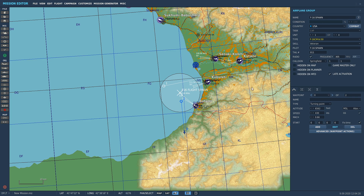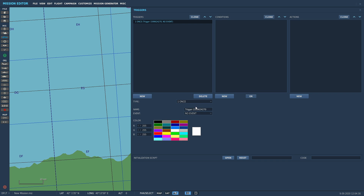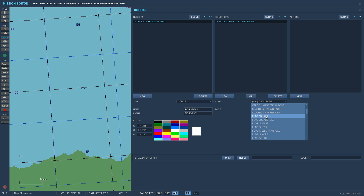Now I'm going to quickly go through how to make this trigger work. Go to trigger action rules, new trigger. I like to write trigger names in capitals — it helps me. We'll call it 'F16 SPAWN'. Then go to new condition and find 'Part of Coalition in Zone' — that's what we want. Set coalition to Blue.